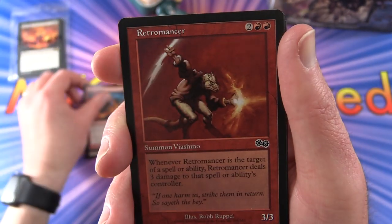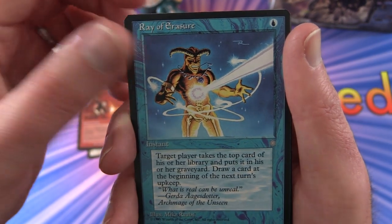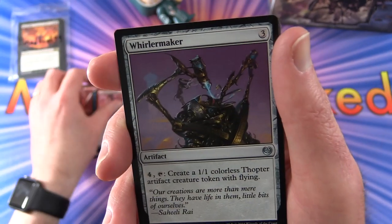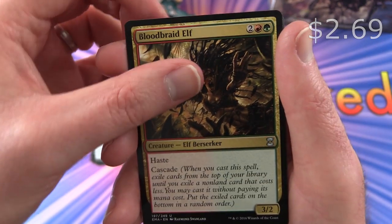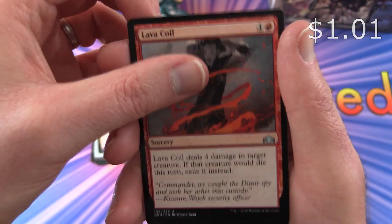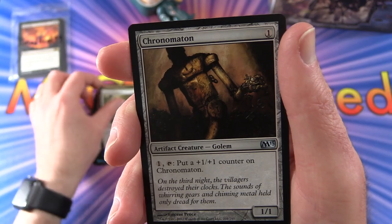Wrapping Flames. Retromancer. Ray of Erasure - this one's from Ice Age. Acruan Crusader. Uncommons: Whirlermaker, Bloodbraid Elf - I think that might be worth a few bucks. Lava Coil, there's a good one. Ajani's Pride Mate. Crunimation.